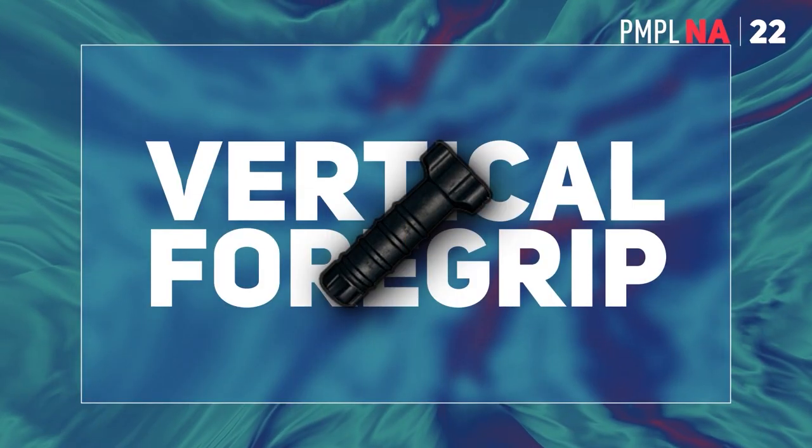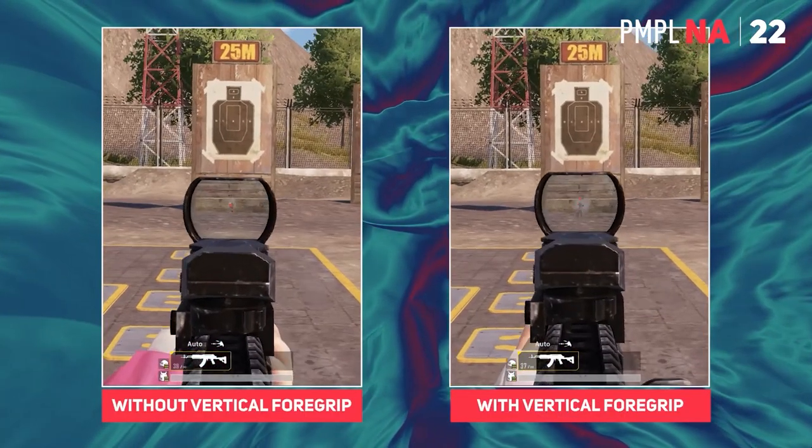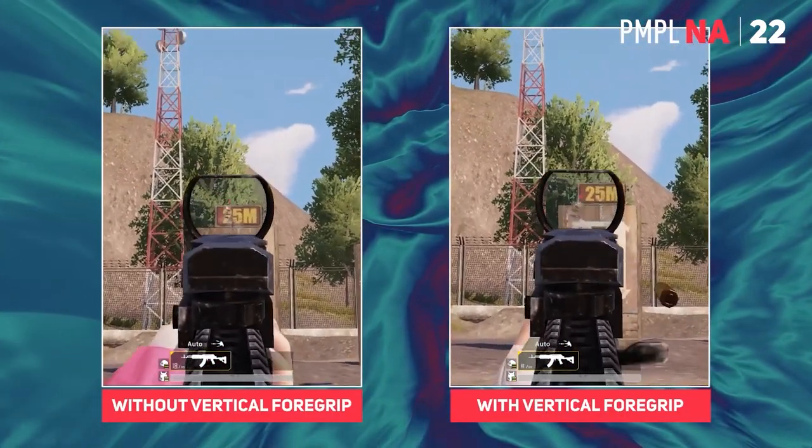Let's start with the vertical grip. As the name suggests, it helps you control the recoil of the gun by reducing its upward kick.